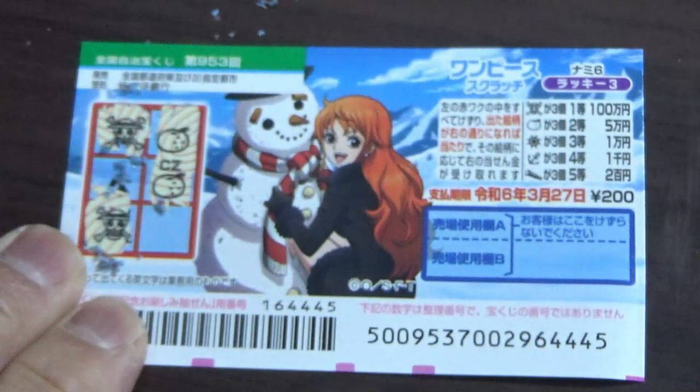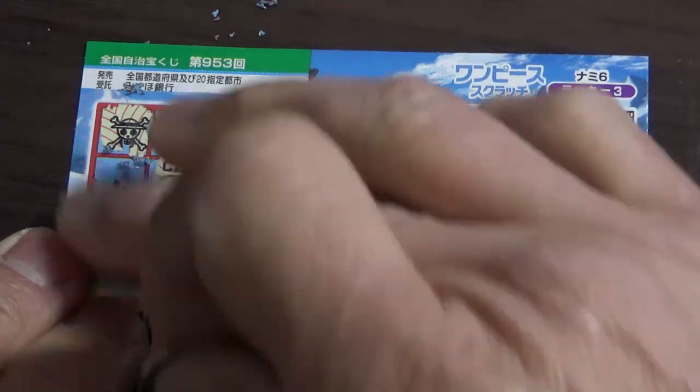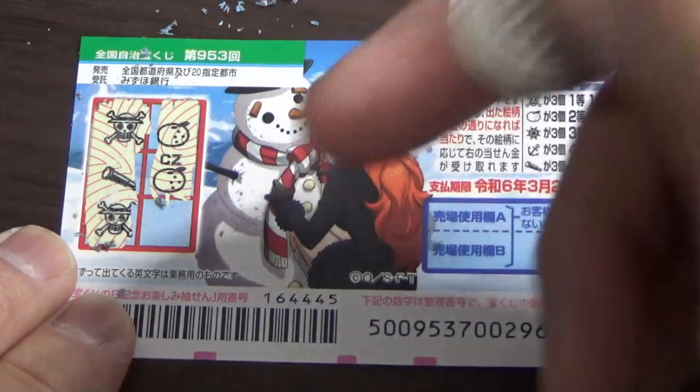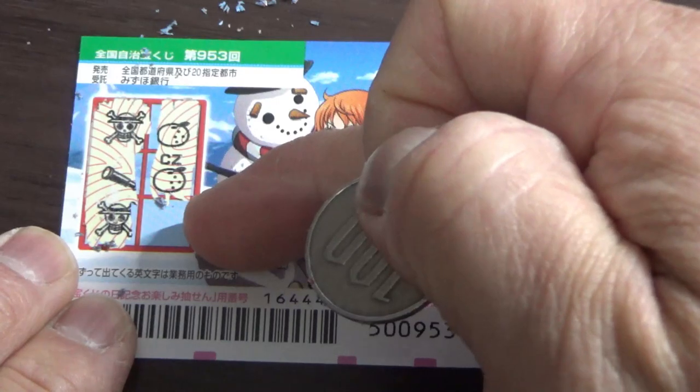I don't think I'll win that. Oh! Teasing me — that corresponds to the first prize, 100,000 yen. Come on, don't tease me like this. A telescope — nope. What do you think, guys? This is my last chance. Am I going to win 50,000 or 100,000 yen? Come on, win! Nope. Two telescopes — no win.